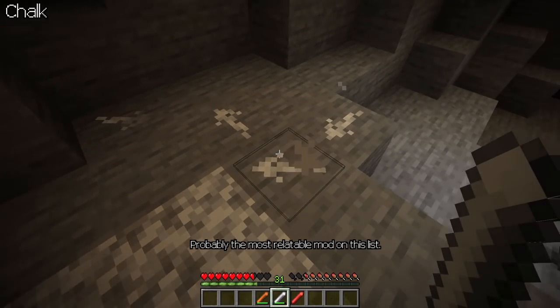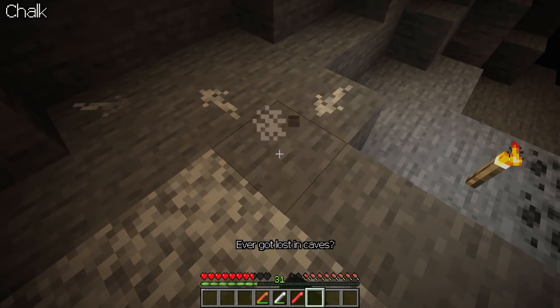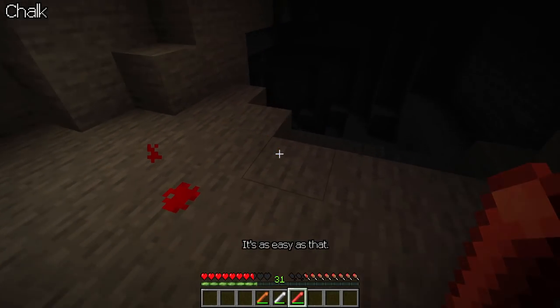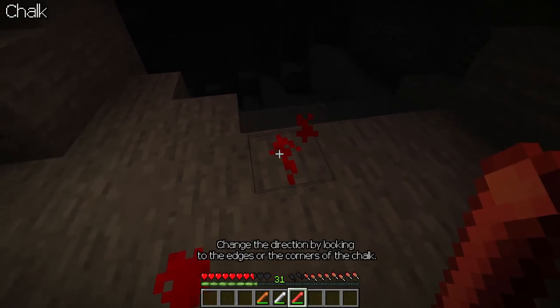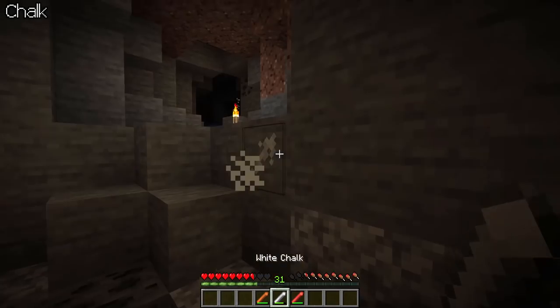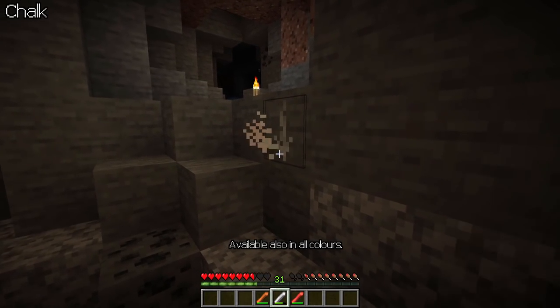Chalk. Probably the most relatable mod on this list. Ever got lost in caves? Well, just mark your way in or out. It's as easy as that. Change the direction by looking at the edges, corners, or the corners of the chalk. Available also in all colors.